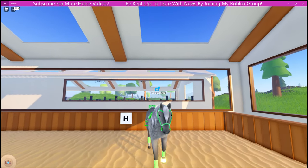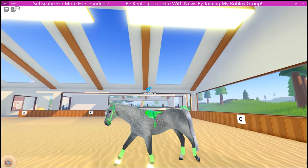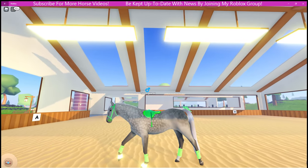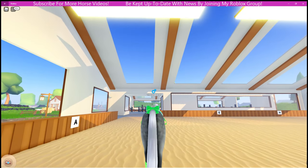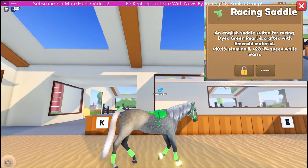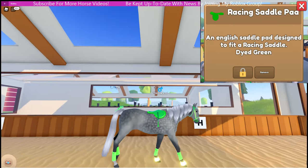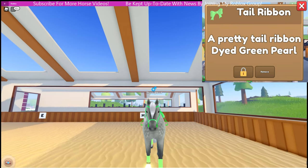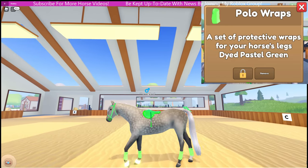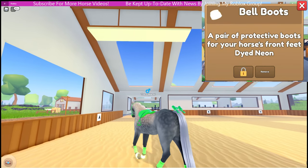And on to my dapple grey thoroughbred stallion — he also needs a name, so I'll leave it up to you guys to come up with suggestions. My thoroughbred was purchased. He has the grey mane and tail. His tack includes the green pearl emerald racing saddle, green pearl emerald fancy English bridle, a green racing saddle pad, green pearl tail ribbon, pastel green polo wraps, and the neon bell boots which are so bright.